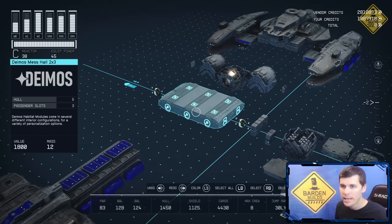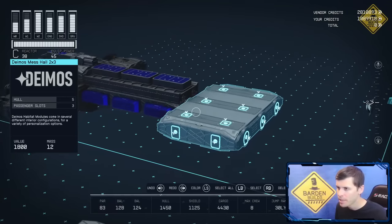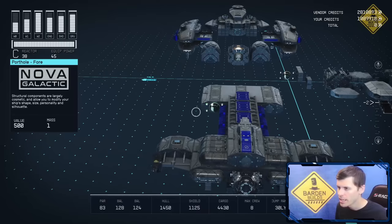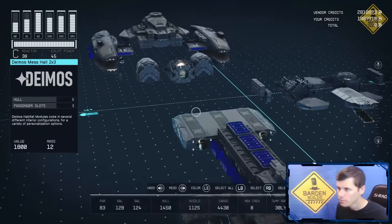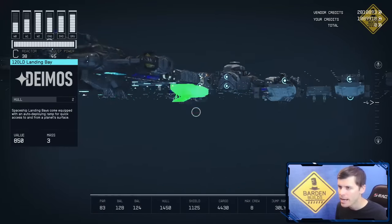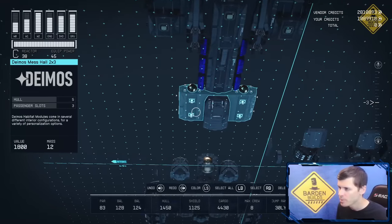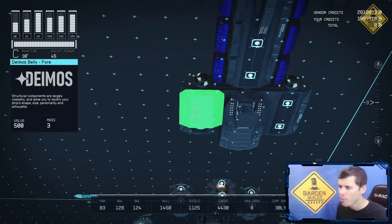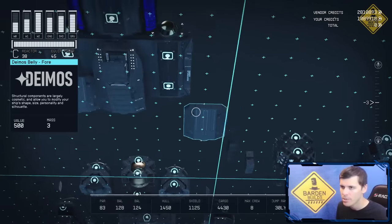Next up, we're going to start by taking a Deimos 2x3 hab piece and connecting it to this 3x1 on the same level. Once that's placed, we're going to take some portholes and connect them right to the front of both sides of this 2x3. Then I'm going to take the Deimos landing bay and connect it right to the middle section of the 2x3 piece we just placed. From here, I'm going to take a Deimos belly piece and connect it to the back portion on each side — one on each side.